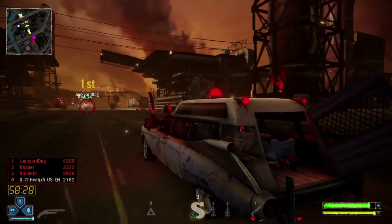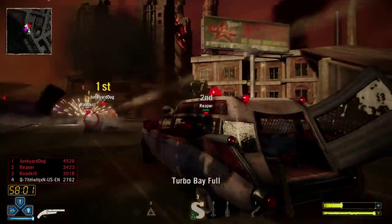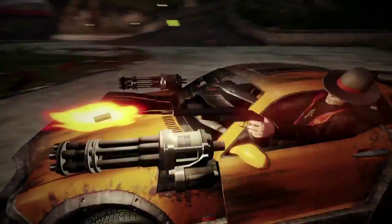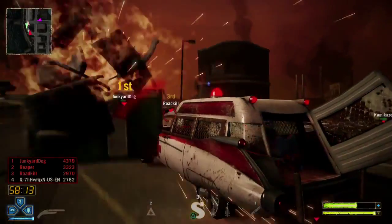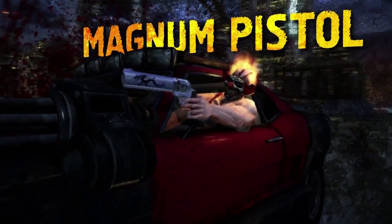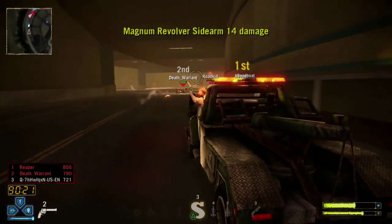Unlike the shotgun pickup, the shotgun sidearm is practically useless unless you are right on top of your enemy when you fire. But if you can manage to pull off such a close attack, you'll find the shotgun is one of the most powerful sidearms in the game. The Magnum Pistol has six single shots in its clip — it has zero homing, but is the most powerful sidearm in the game.